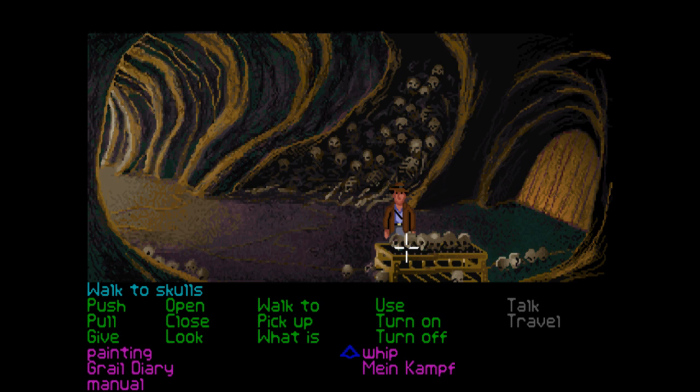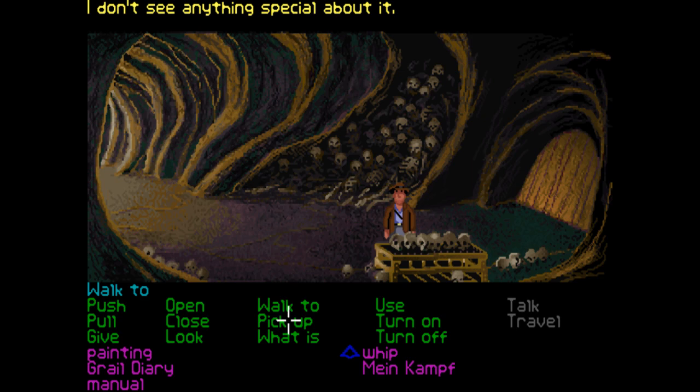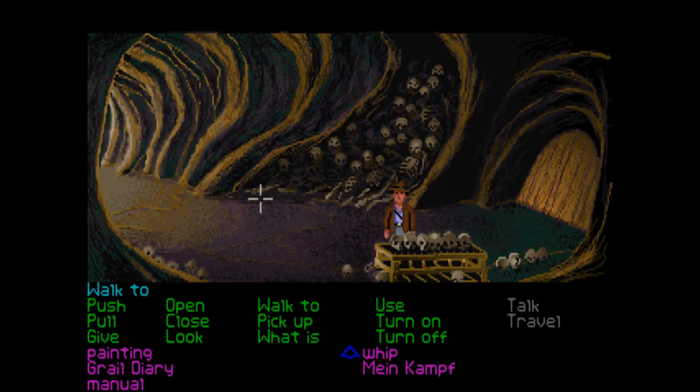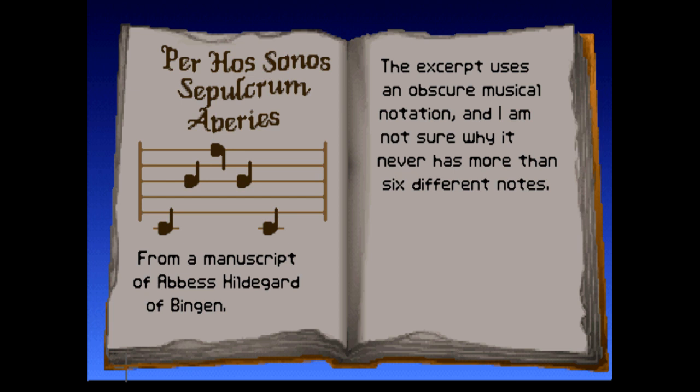Here we go — we've got these skulls and I've been trying to figure out what we do with them. It definitely relates to the grail diary. There are five notes — it says never has more than six different notes — one, two, three, four, five, six. Maybe a certain skull corresponds per note rather than per actual note on the page, but how do we know which skull is which? I have no idea.